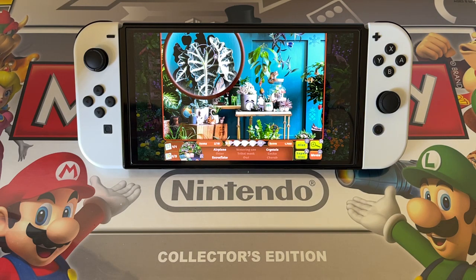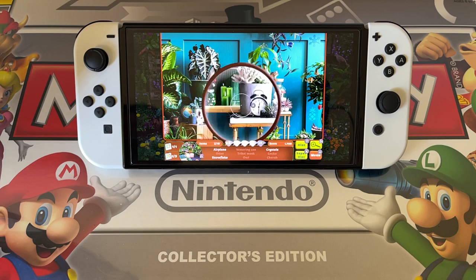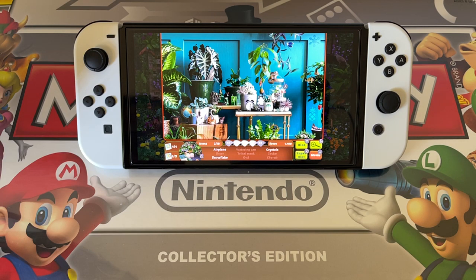We're looking for crystals, airplane, and snowflake. Let's un-zoom — might be easier. Snowflake — here's a snowflake at the top. We've got a camera. Found a little pineapple down here — we'll remember that just in case. The camera's here. Candles, crystals, airplane. Nice and vivid colours in this game. Looks really, really good. I'm enjoying it. Relaxing. There's a nice, relaxing soundtrack in the background — not too loud.